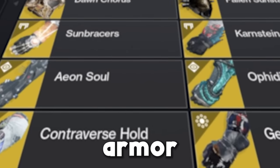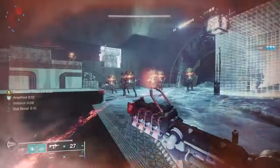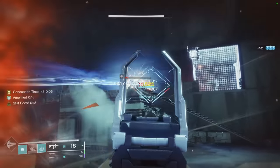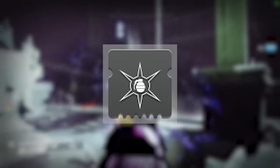I'm creating a build for every exotic armor piece in Destiny 2. This time I'm covering all 40 Warlock exotics. Like the last video, I rank each of these builds on a scale of 1 to 5, however these are quite loose rankings so take them with a grain of salt. Also like the last video, I haven't included mods for the simple reason that it would take a few centuries.